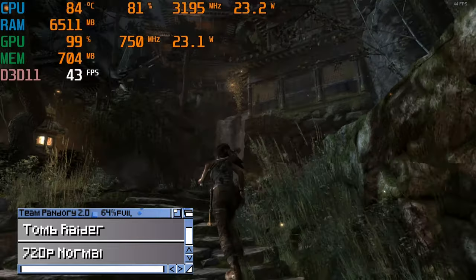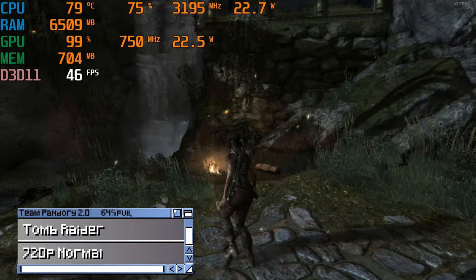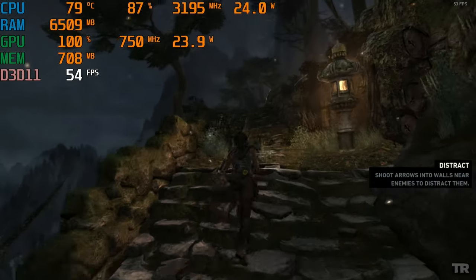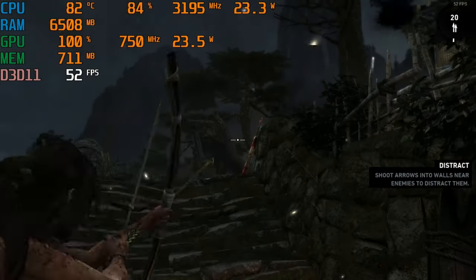Tomb Raider. In 720p normal, we're around 40–50 FPS. While it's not hitting the magic 60, it's still certainly a very playable experience.